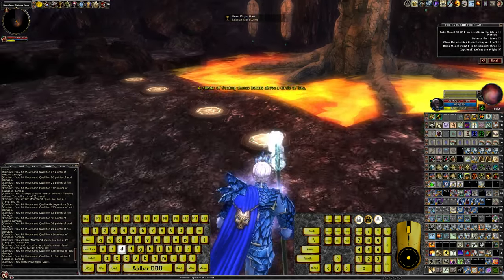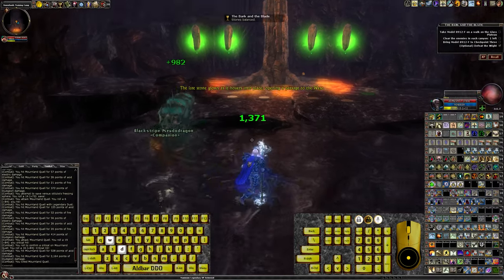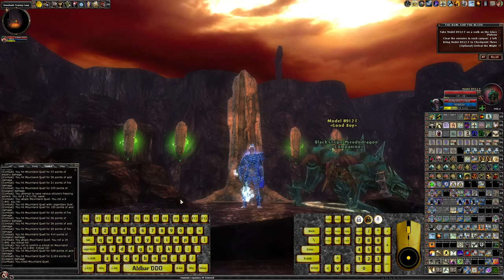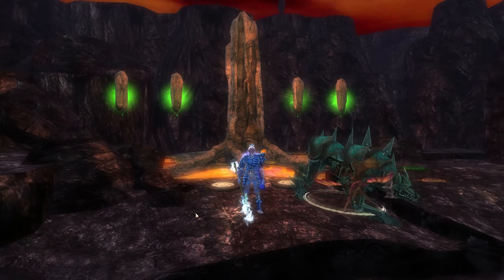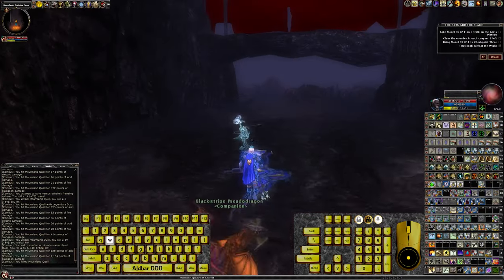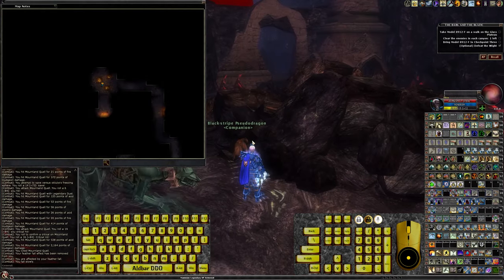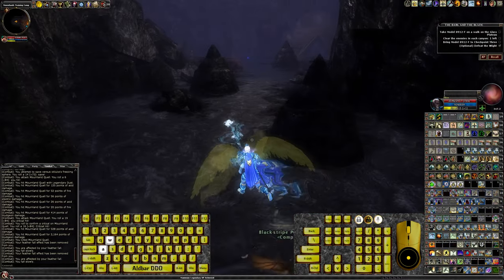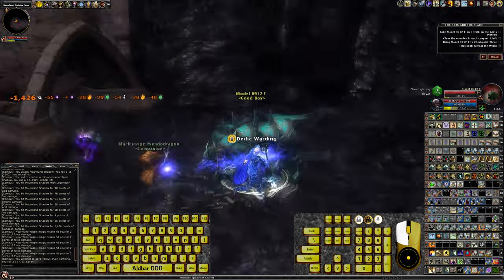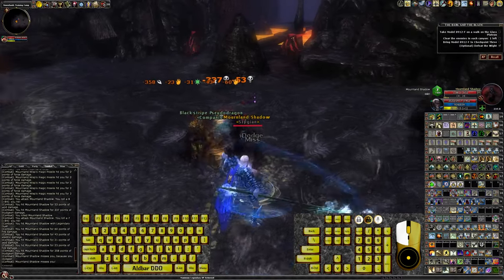A cluster of floating stones above a circle of lava — the last stone glows and hovers into place, opening a passage to the west. I probably could buff a bit, but why bother.